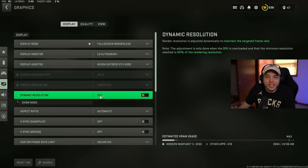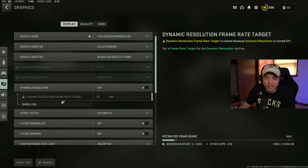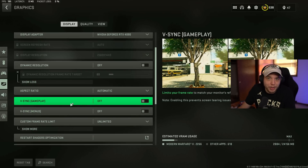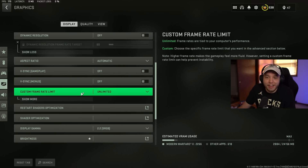Dynamic resolution — make sure this is turned off. If it's turned on, your game is going to look terrible because your resolution dynamically adjusts to try to meet the target frame rate you'd set, and in order to hit that target frame rate your resolution keeps dropping. V-Sync for both gameplay and menus — always turn these off. They will fix screen tearing but introduce a lot of input lag, which is terrible in an FPS game.